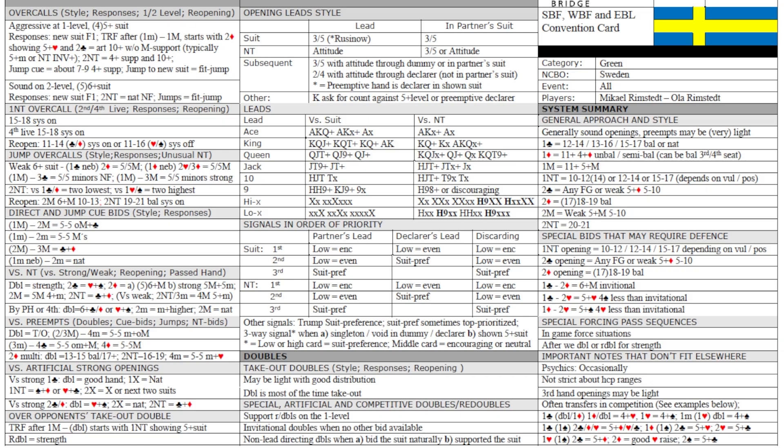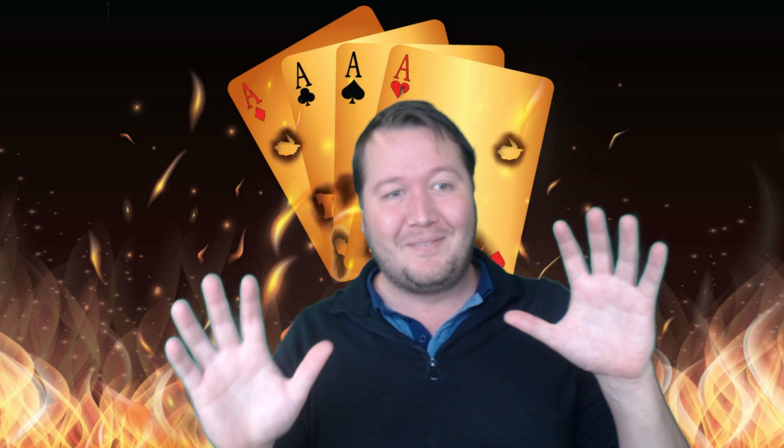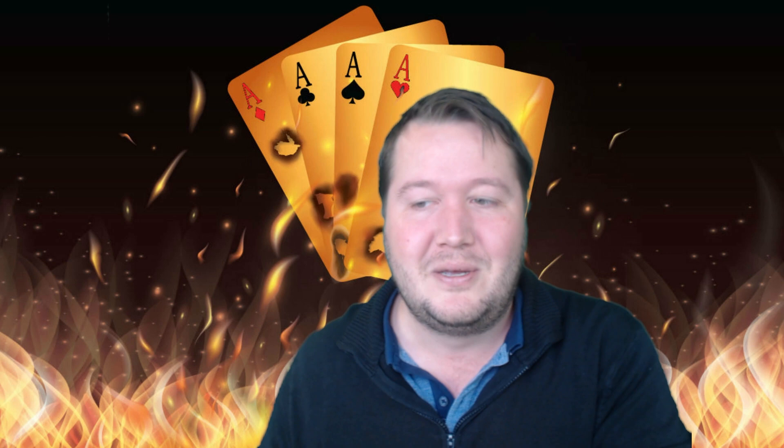These are a couple of common signaling methods, and they're known by lots of different names — I'll cover those as we go. Next, I wanted to show you what a world championship system card looks like and talk about what signals they use. These things are awful to look at, and you should be thankful that wherever you play, your system cards look better than this. But we'll zoom in on signals and what they actually do.